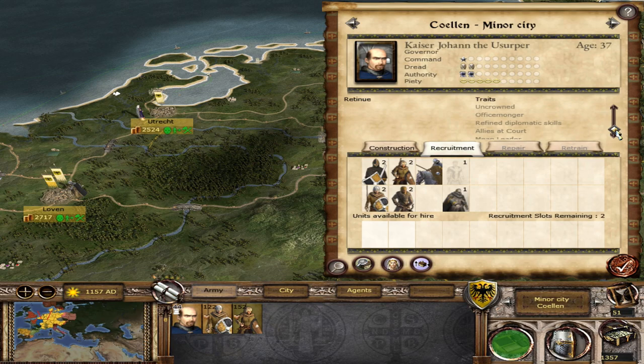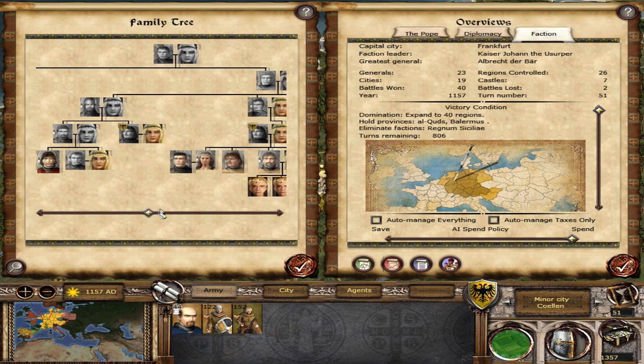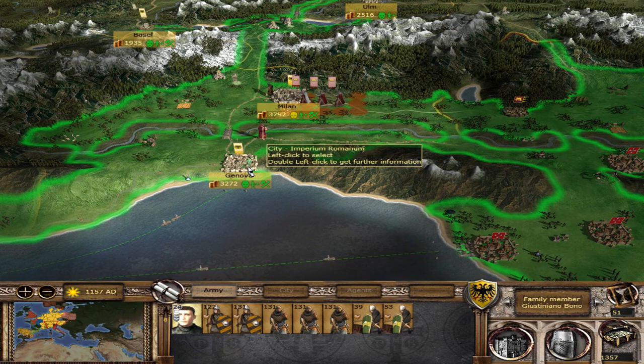We literally just need one more piety and four more authority and I could crown this guy. I'm kind of hoping we don't get to crown him yet. I love the idea that the main reason Gustiano Obano married my princess Yute was to help reform the Roman Empire. He can see the gold and is very much open to helping with that. Hopefully they're able to have some kids soon.